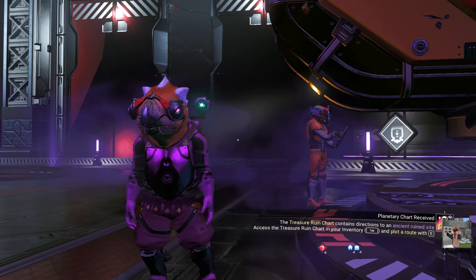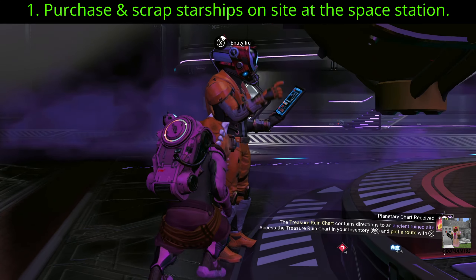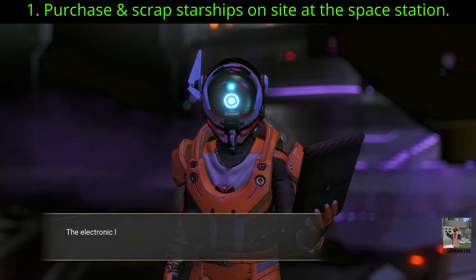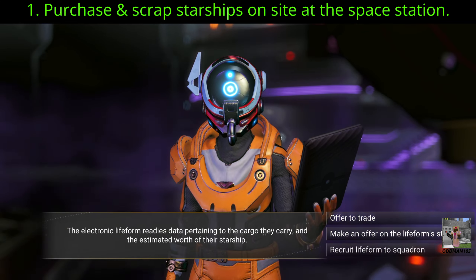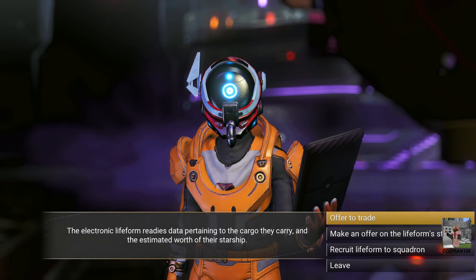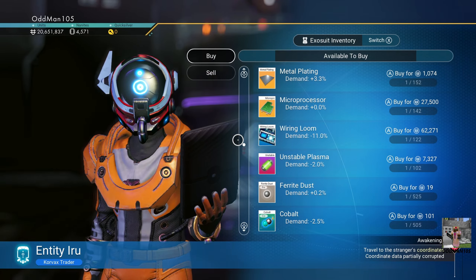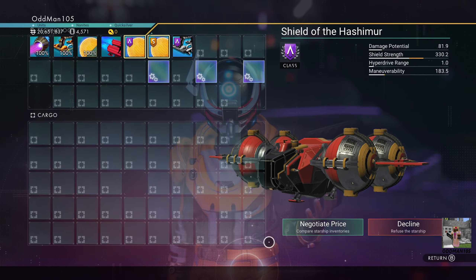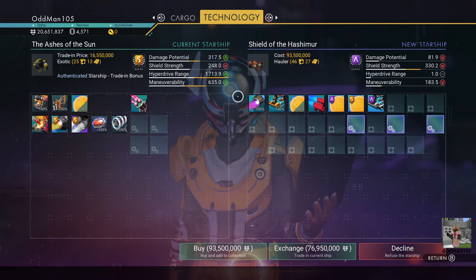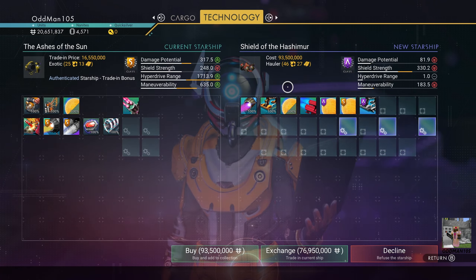There are three ways of obtaining starship components. Number one: purchase and scrap starships on-site at the space station — I don't recommend this because scrapping starships solely for parts can get really expensive really quickly. For example, if we negotiate, this hauler is 93 million dollars, so if you're a new player, this is not an option for you.